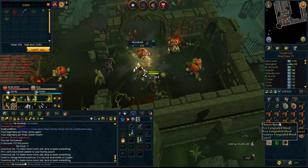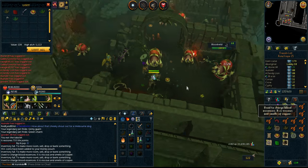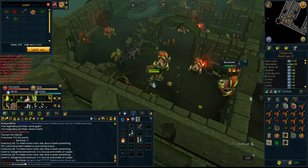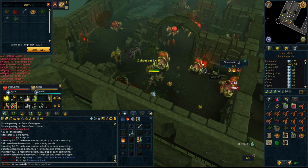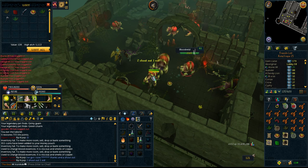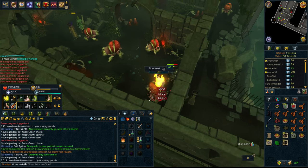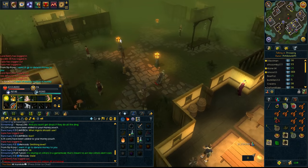We got Congealed Blood - I thought that only dropped from the new monsters, but it just drops from everything really. That sells for about 6k on the GE, but as of recording this it probably sells for nothing, as it's not of use yet until the update comes out. And they finished this task on a world record of 12 years - what a boss.